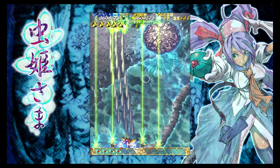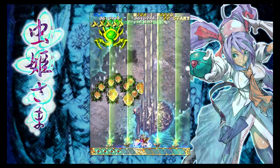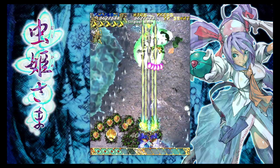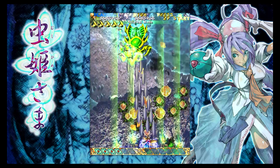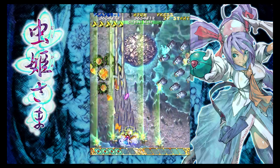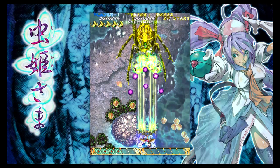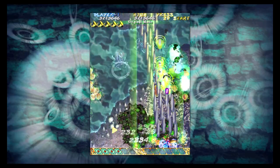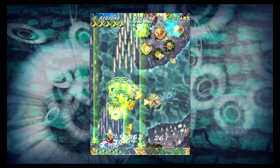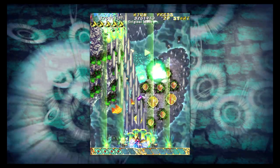Okay, stage four. For these guys, definitely use your focus shot to zero in all the damage on them, then just tap right or left to stay in between their shots and clear out the tiny enemies. Always take time to learn the patterns — again, just a quick move to the side and you're done.